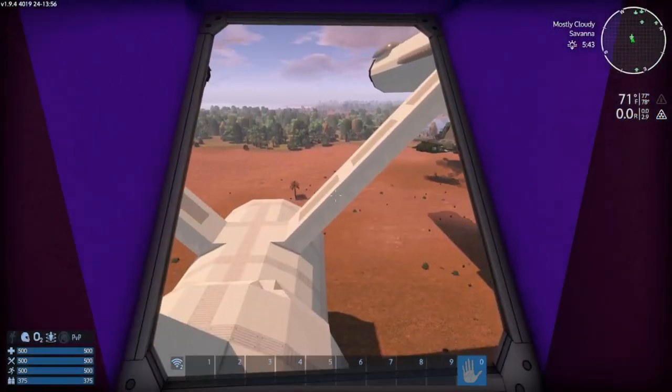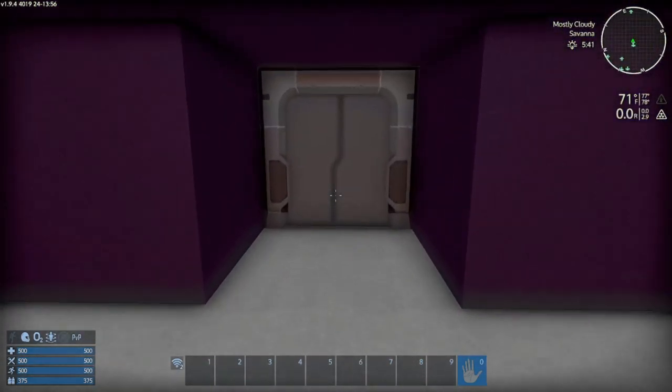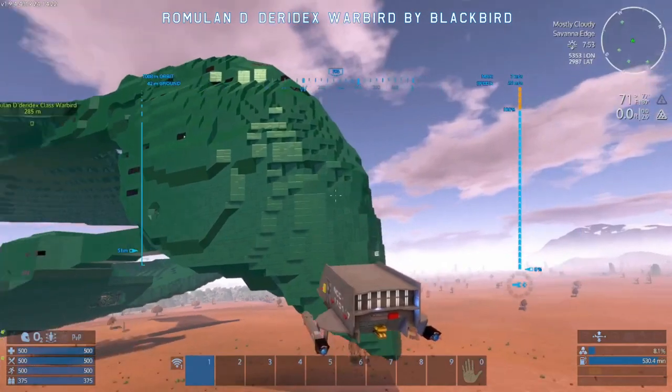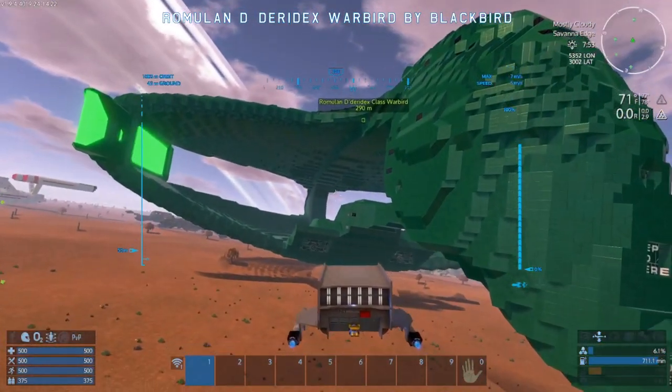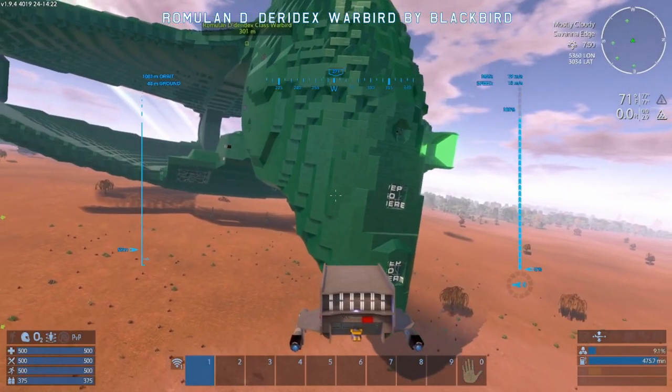Now there are hundreds of ships like this on the Steam Workshop, meaning they are just pretty much a demo hull, not a working ship. In fact, this huge Daridex-class warbird here is similar, only it is on a different level when it comes to the design quality.